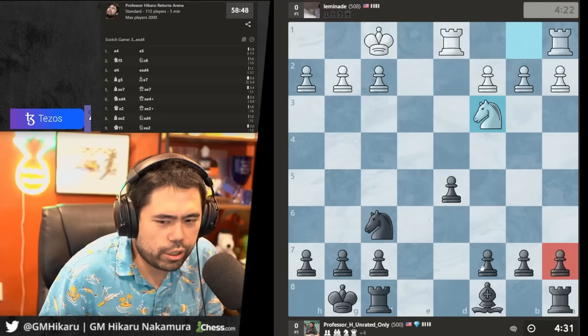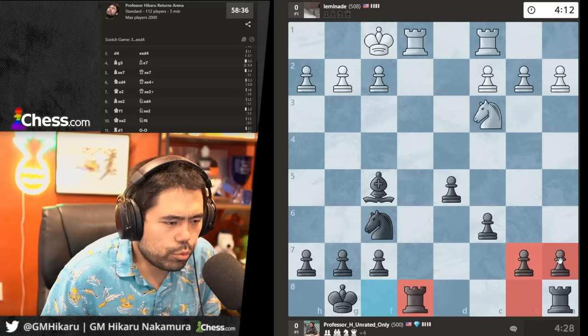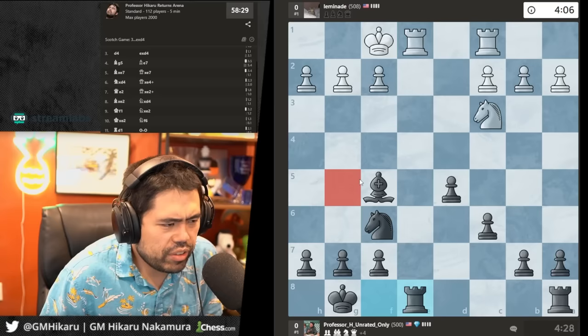Let's go c6 and bishop up five, then rook. I just want to trade the pieces off and win the game. Go rook h — just trade off the rooks.